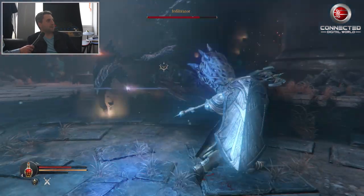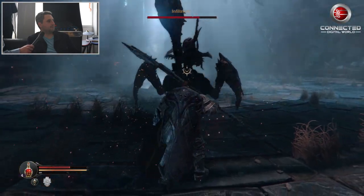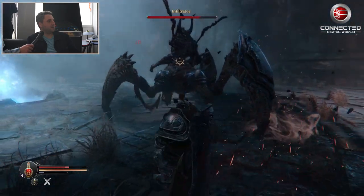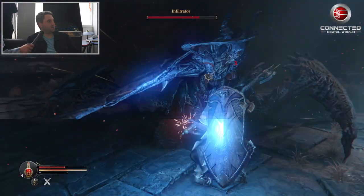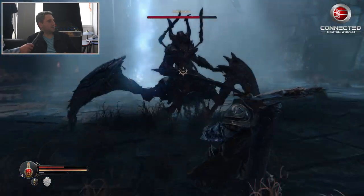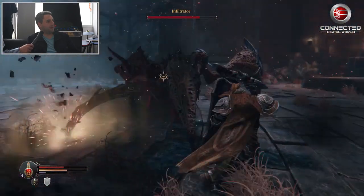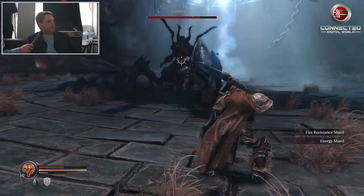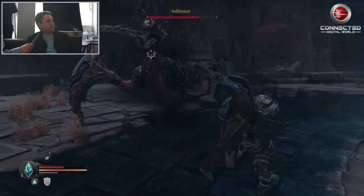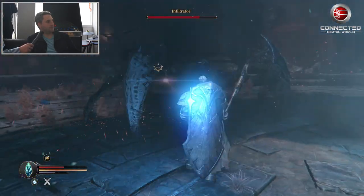Let me see if I can steal some of his health with my Magical Gauntlet. I don't have the magical energy right now — I'm going to have to wait until it regenerates. Maybe I have a consumable — there we go. It's going to speed up my magic energy regeneration so I'll be able to use the Gauntlet.